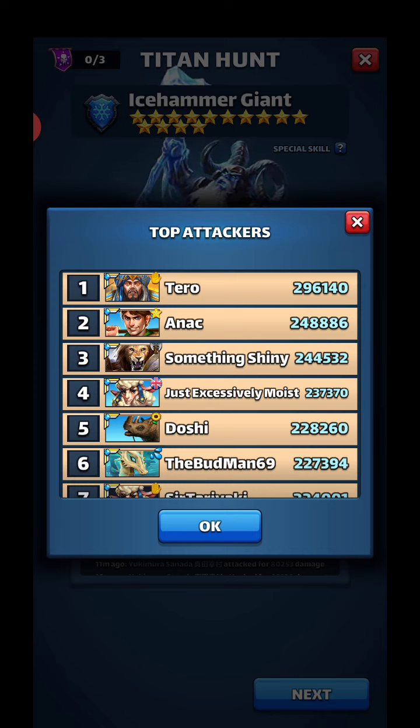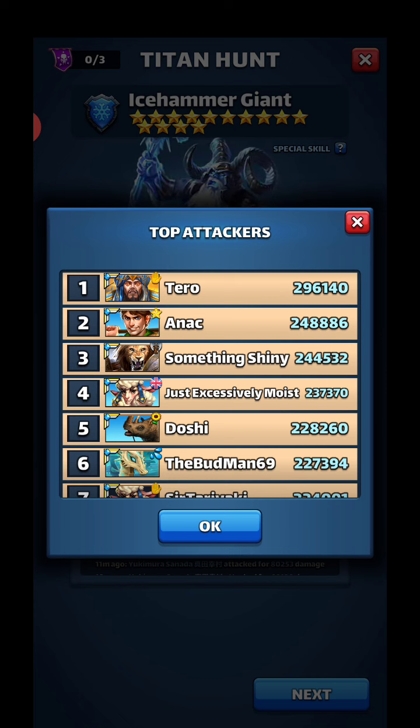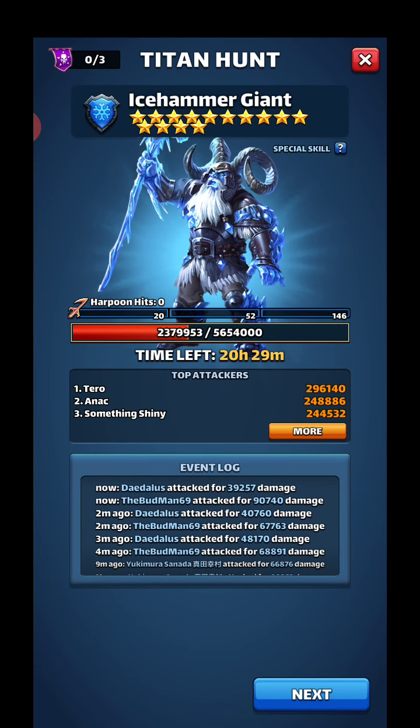All right, 227k. I said 190,000 is what you need to get B loot. It might be 180, it might be 170 — Bruno in our alliance usually knows it to the T, like 179,525 or some number like that. But I remember him saying if you get 190k you're good on any Titan, so 190 is what I strive for every time. I try to do it in three hits just in case I don't have time for a fourth.